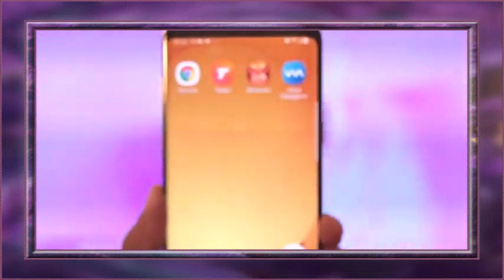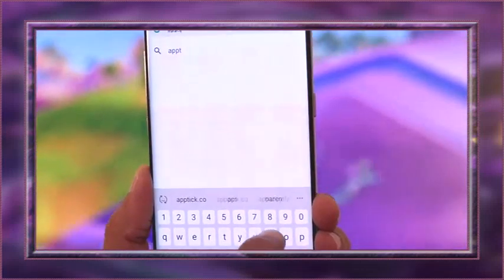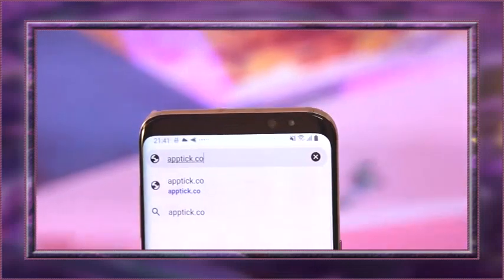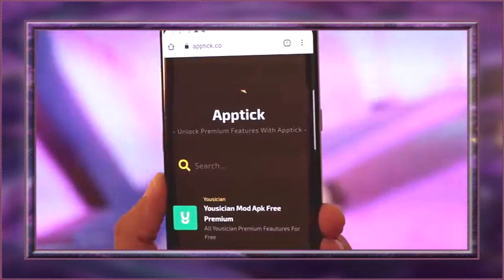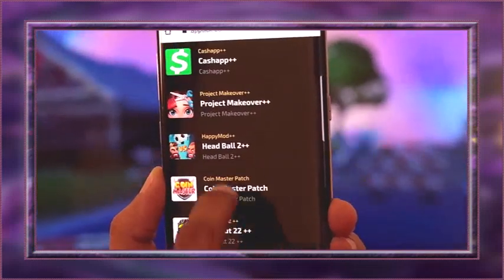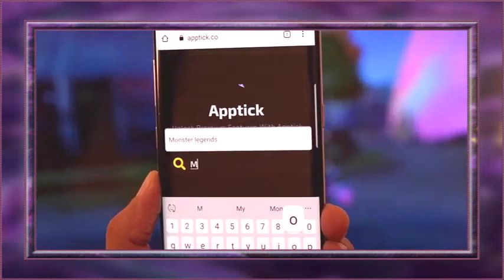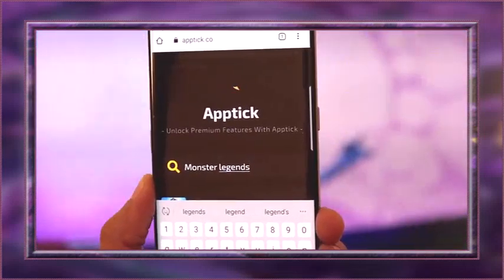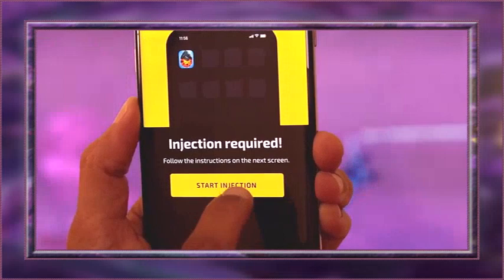Now it's time for injection to get unlimited resources. First of all, go to our amazing website called aptick.com. Once the website loads, go to the search bar and type in Monster Legends Plus Plus, then start the injection.